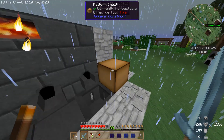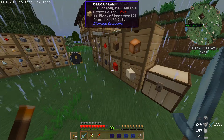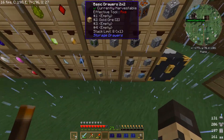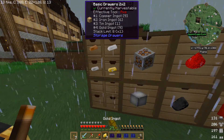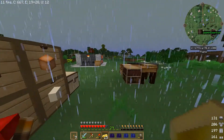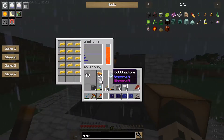Das gleiche machen wir gleich nochmal mit sämtlichen Flint-Sachen. So viel Gold haben wir hier denn jetzt noch drin – zwei Golderze, das lohnt sich also nicht, die da rauszupulen. Dann nehme ich lieber erstmal hier 15 Gold raus, die schmeißen wir hier schon mal rein.